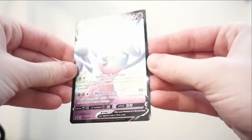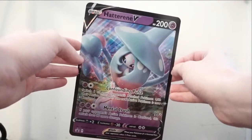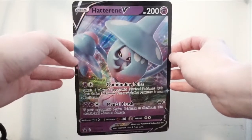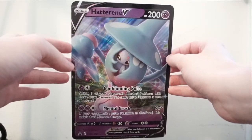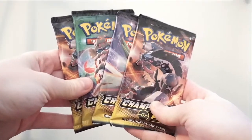We got the Hatterene V promo card here, and you also get this giant promo card. I have a bunch of these — not the Hatterene V, but just the large cards. I have absolutely no idea what to do with any of them. And then of course the whole point of the video, here are four packs of Champions Path.